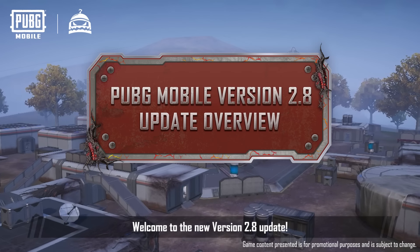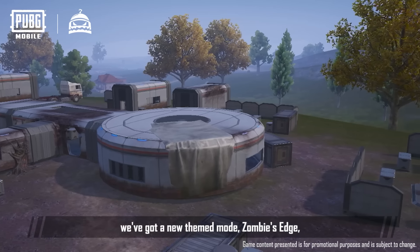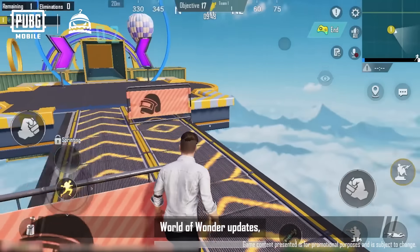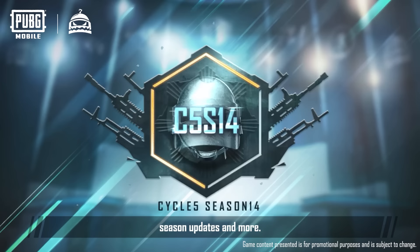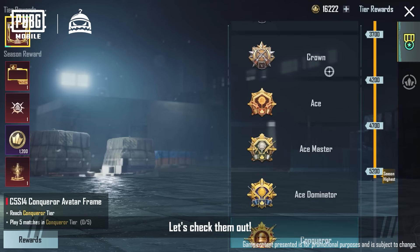Welcome to the new version 2.8 update. This time we've got a new themed mode, Zombie's Edge, World of Wonder updates, classic mode updates, season updates, and more. So what are you waiting for? Let's check them out.